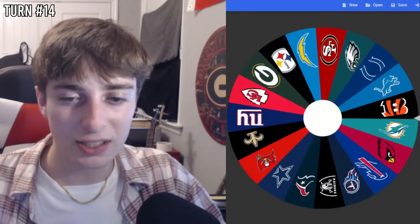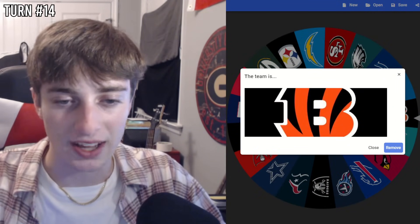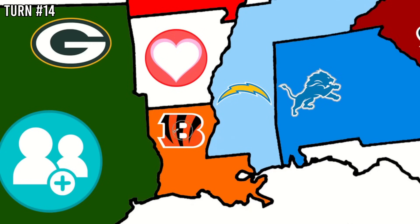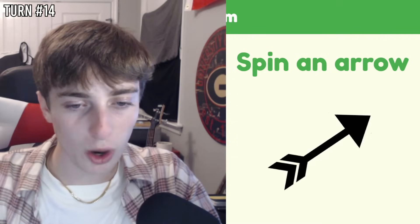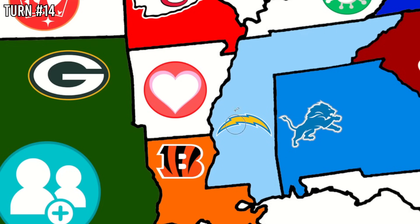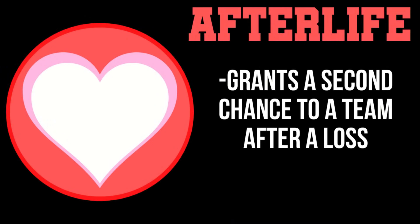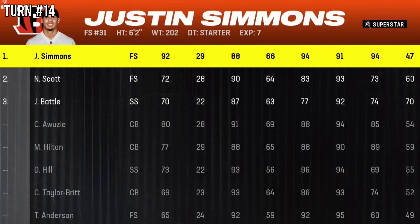Turn 14 — the Jets were on the wheel a bit longer than they should've been, but now we have the Bengals for the first time. Fittingly, they're the Bayou Bengals with Joe Burrow from LSU. They can either get the Afterlife power-up or play the Packers or Chargers. The arrow goes straight north to Arkansas, which is clear — so the Bengals expand to Arkansas, claim the Afterlife power-up, and add Justin Simmons from the pool. Afterlife gives them a second chance if they lose a game, though they still lose players.